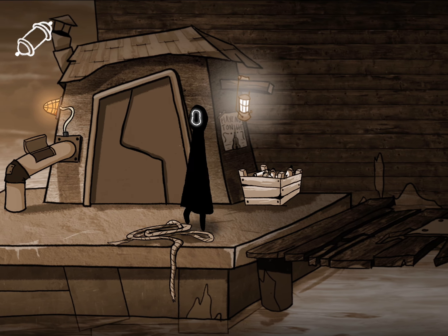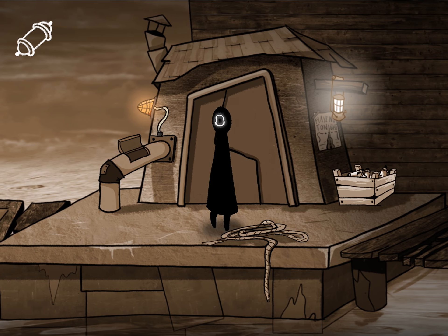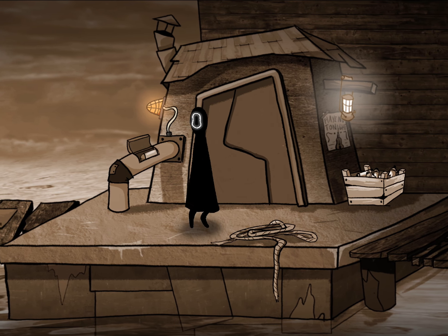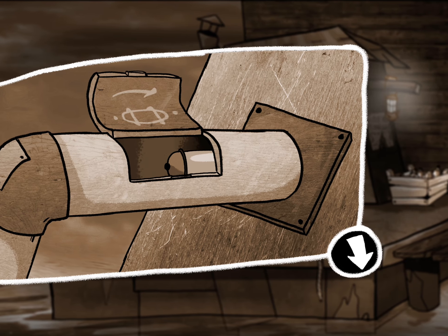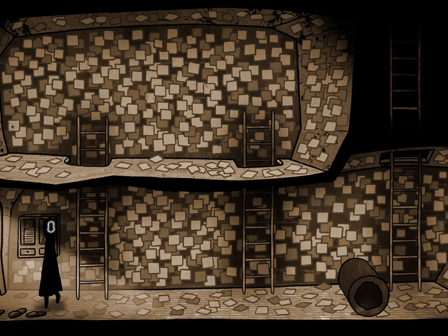Alright, so the game doesn't show you this — doesn't tell you this at all — but first let's drop this in. Now you can tilt your device to move things, so tilt it and it'll slide right in. It would have been nice if the game told you, but here you go.